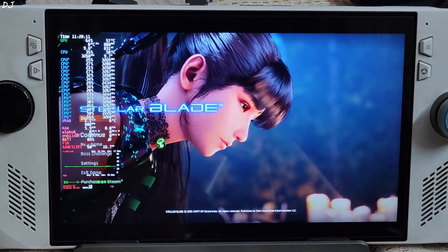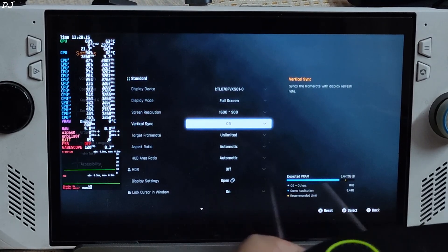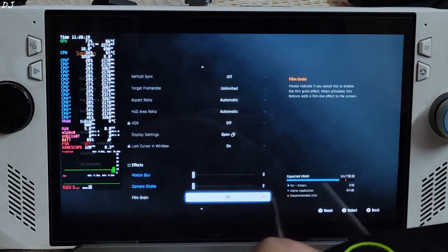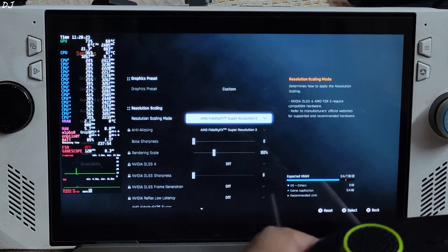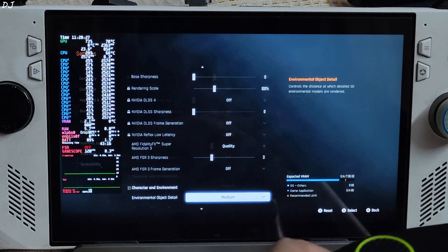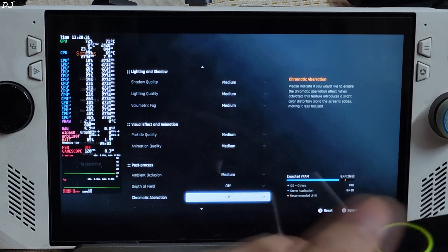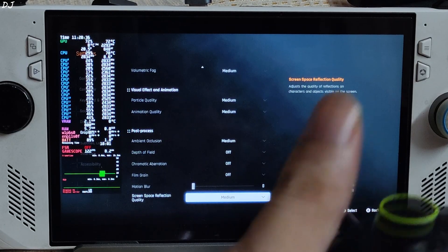Showing the in-game settings — same settings as before: 900p resolution, V-sync off, no FPS cap applied. Motion blur, camera shake, film grain, chromatic aberration all disabled. FSR3 upscaler enabled, everything set to medium, using the upscaler's quality preset. Post processing effects like depth of field, chromatic aberration, film grain disabled. Motion blur set to nil.